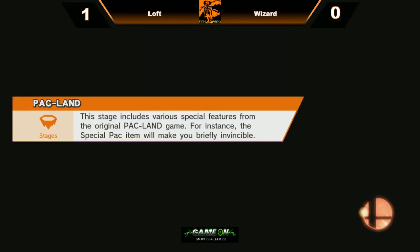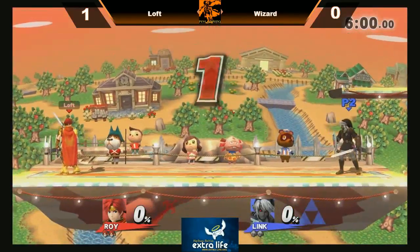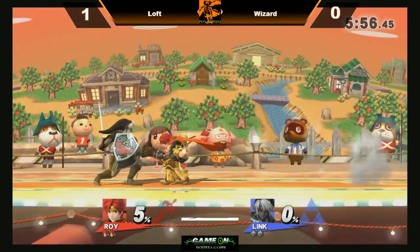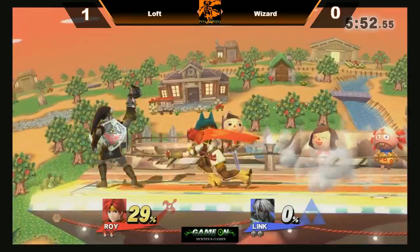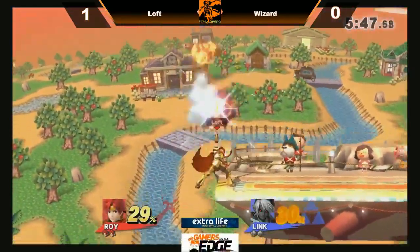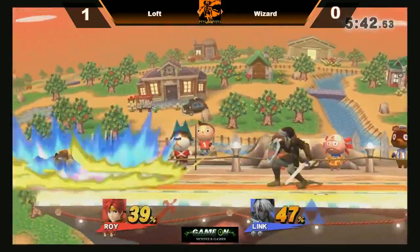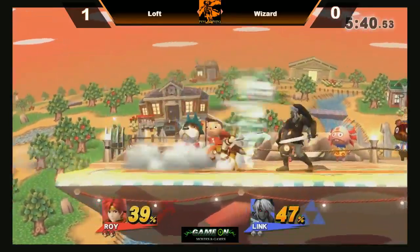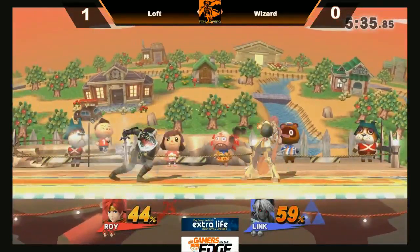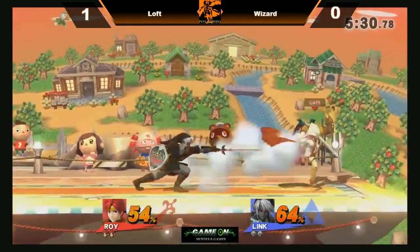Smashville for game number two. Loft off to a start — let's see if Wizard can avoid the SD this time. Down throw into up tilts, thinking he's Mario. Good approach by Loft. I agree with the up smash punish on that botched recovery. Loft taking the roll in and deciding to go aggressive. Roy is definitely the more aggressive sword character out of most of the sword characters in the cast.